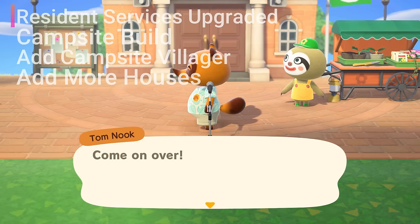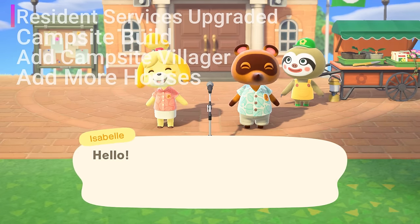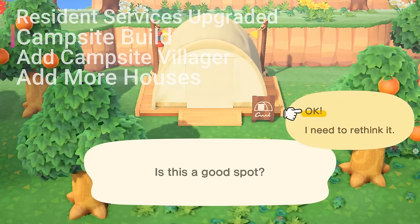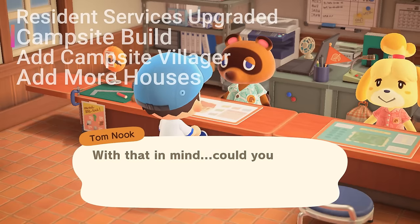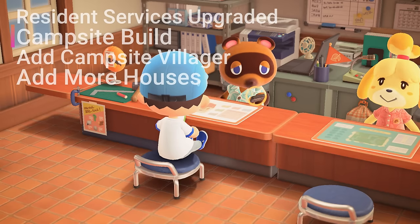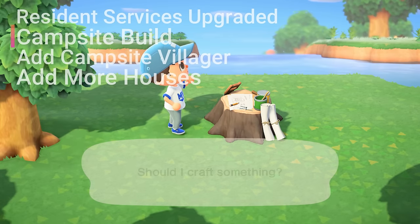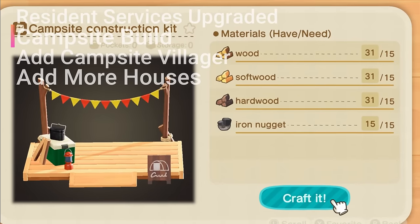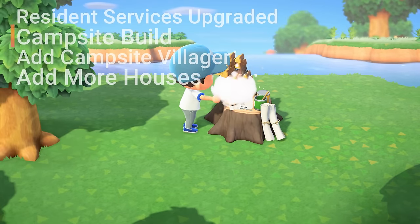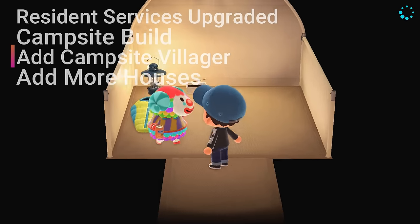Once you have the upgraded resident services building, Isabelle arrives. Your next main objective is to attract more villagers to the island. One of the ways you can do that is by the campsite. Once you have the resident services building upgraded, talk to Tom Nook and ask what you should do — he'll tell you that the campsite is the next thing needed on the island. You'll need 15 softwood, wood, hardwood, and iron to build the construction kit. Once you've placed the campsite down, you'll need to wait until the next day for the construction to complete. In the next day or two, a campsite visitor will arrive and you can speak to them to invite them to stay on your island.